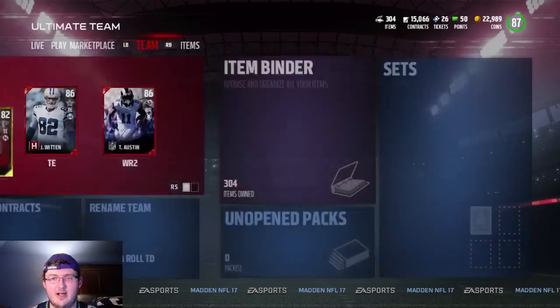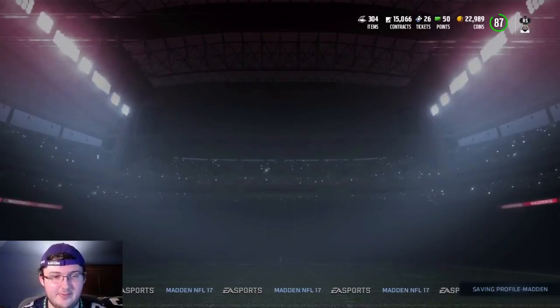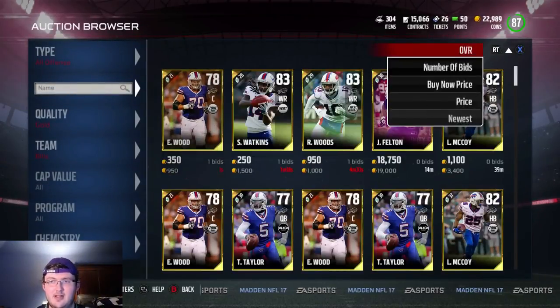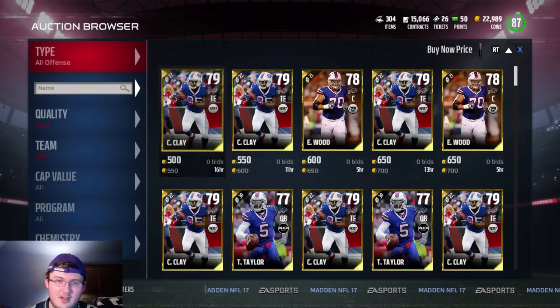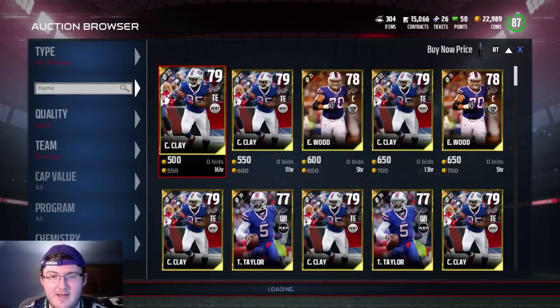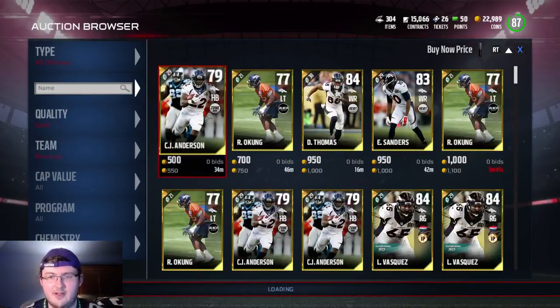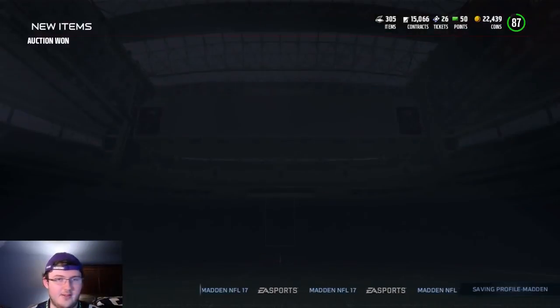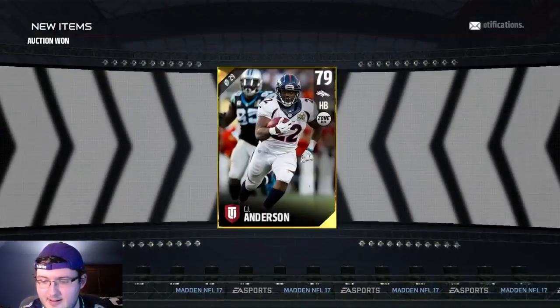Now we're going to actually do this. We're going to have about 35K after this. So let's go through. You want 550 and below. For example, like this card — I should have bought that. I'm going to go back and buy that Bills card. Yeah, so you want 550 and below. Let's do a calculation real fast. We're making 550, right?